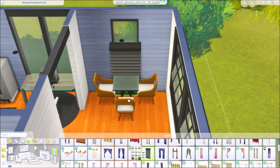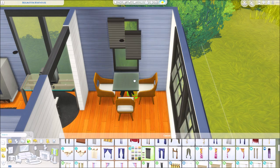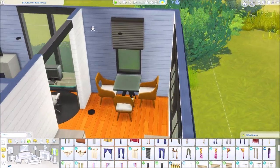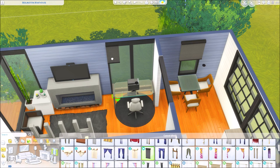I wanted to share this — these blinds from University are so awesome because when you put them together with move objects and raise them up with the 9 and 0 keys, look at how seamless that looks! I don't know why I just love that so much. It's such a tiny little detail but I just love good little details. I'm sure EA didn't really intend that but maybe they did.